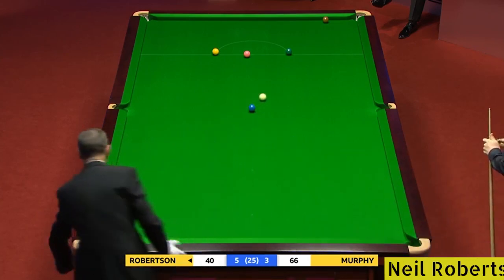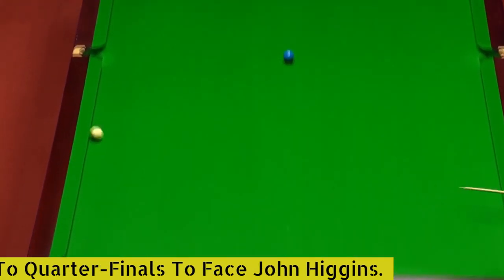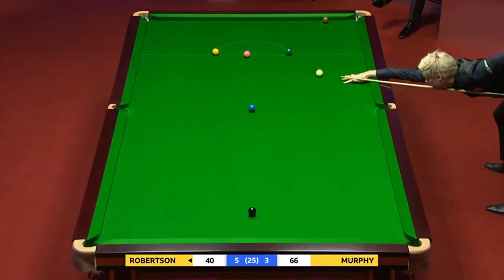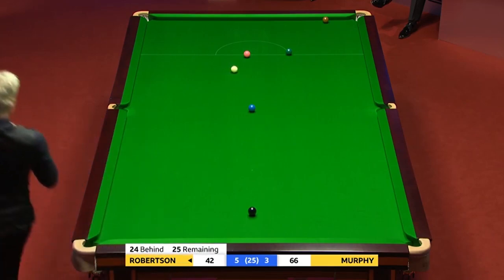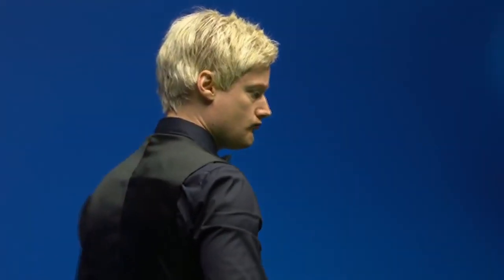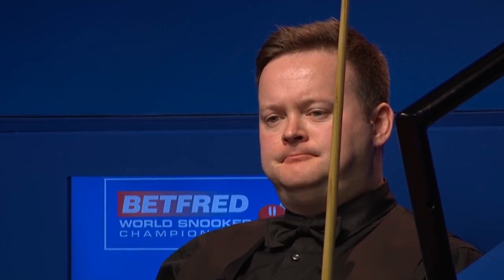I think he got a big bounce there. That cue ball has travelled a little further than I think he was expecting — it seemed to come off the cushion. Big speed and quite square as well, almost hit the blue. 42. He's not straight on the green, but he may have to play this with a trace of left-hand side. Needs the five remaining colours to win by one. I think he needs a trace of side. Only himself to blame — easy pink to the middle, missed.